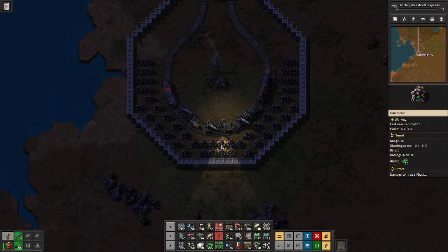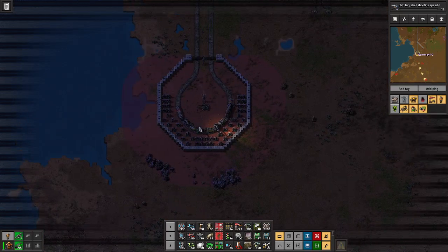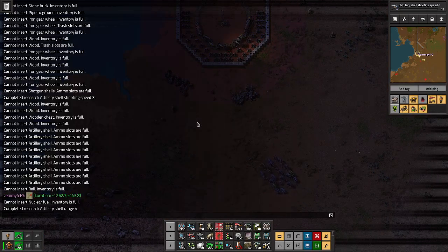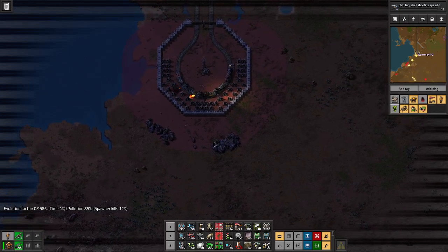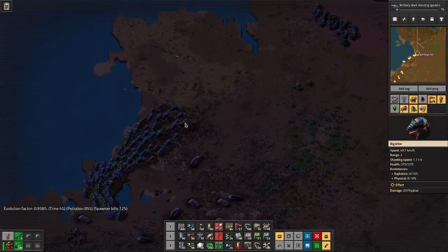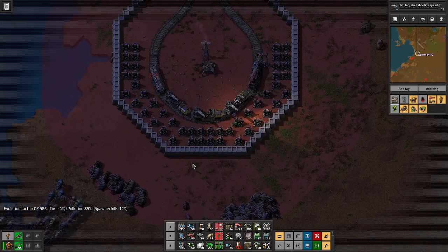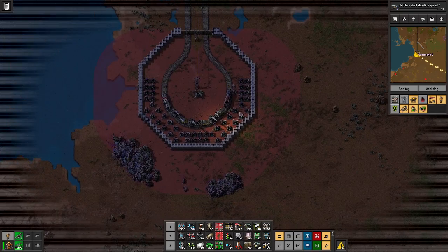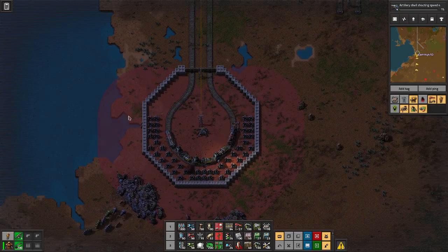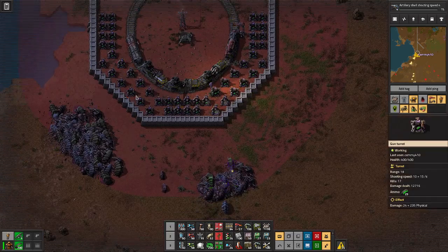The biters are attacking. What is my evolution factor? My evolution factor is 0.95, which is relatively high. You can see there are some behemoths in there — the green ones. This seems to do a pretty good job. It's really, really expensive in terms of uranium ammo, which is why I was deleting some of the turrets I don't think would see much action — that way when I did the even distribution, the ones at the front would wind up with more ammo.